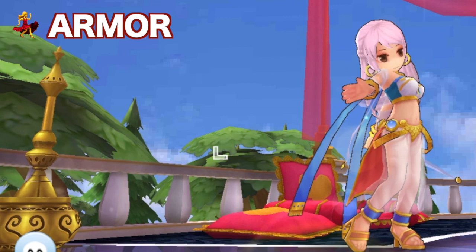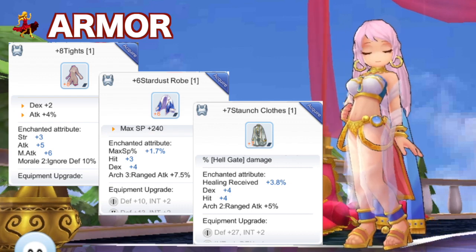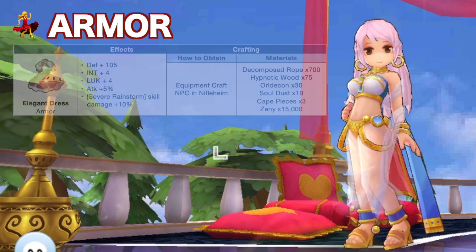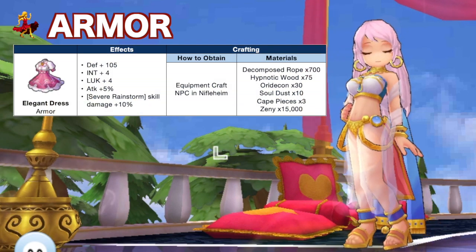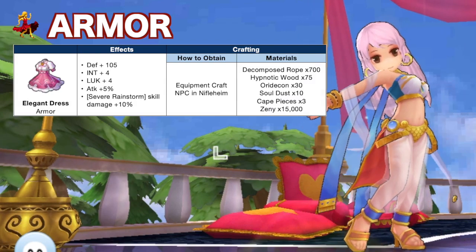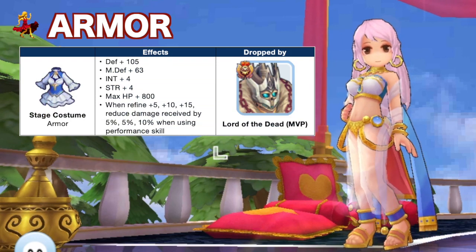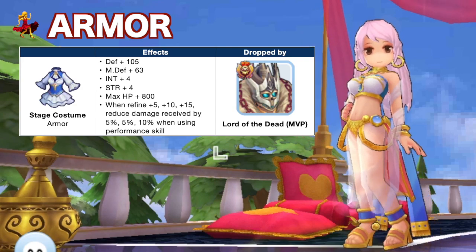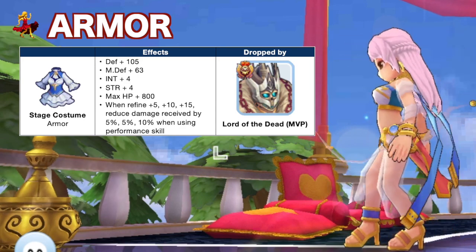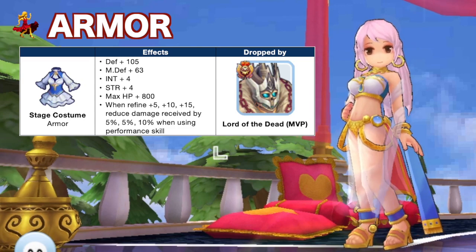For the armor, there are lots to choose from, such as Tights, Stardust Robe, and Staunch Clothes for the Arch or Morale 4th enchantment. But for the Severe Rainstorm build, the most ideal armor to use is the Elegant Uniform, which is crafted after completing the minstrel quest in Niflheim, a new city released in Episode 5. For the support build, you will benefit from the Stage Costume, as it gives high DEF, MDEF, max HP, and INT. It also gives higher damage reduction when performing skills at +5, +10, or +15 refinement level. This is dropped by the new MVP Lord of the Dead.